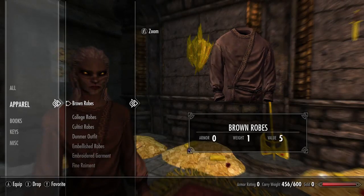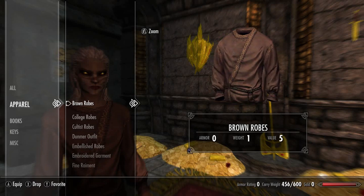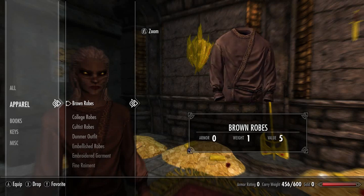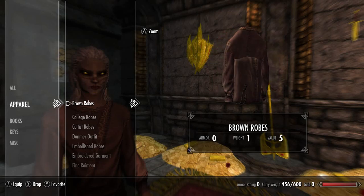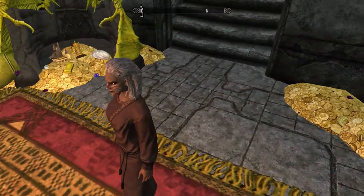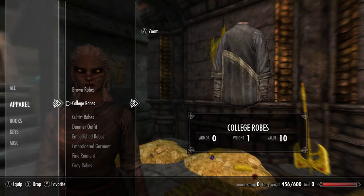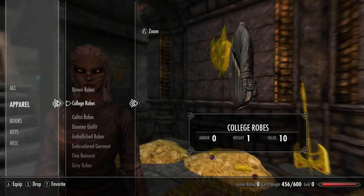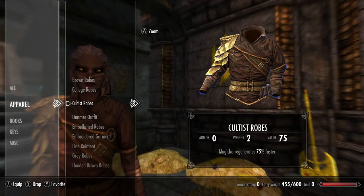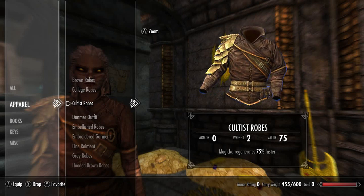Now we're onto Skyrim's unobtainable standalone clothing chest pieces. First we have the brown robes — they look like brown robes, and that's what they look like equipped. Next up we have the college robes; equipped on the player they look like a very nice robe. Now this cultist robe may look identical and have exactly the same stats as the cultist robe found in game, but it has a different item ID.